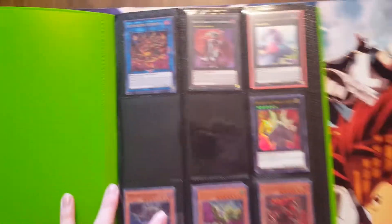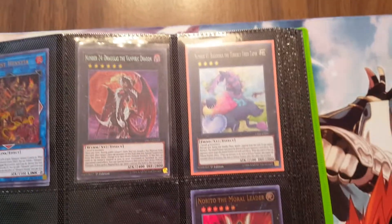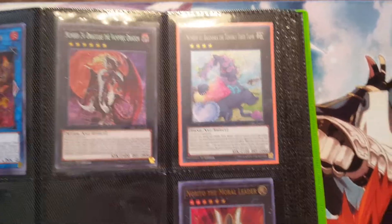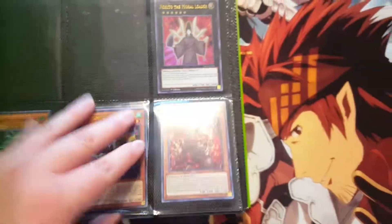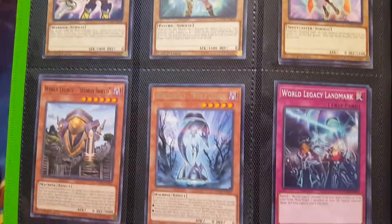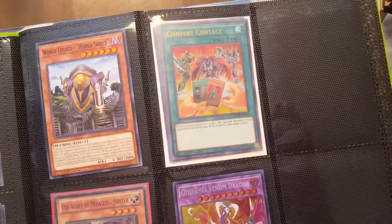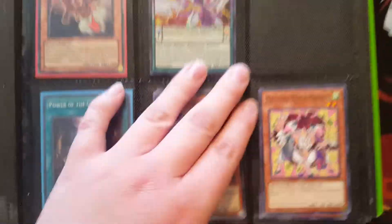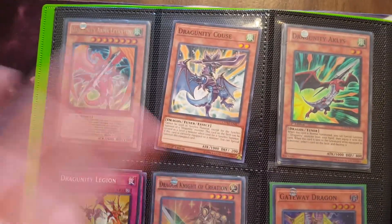Start with the big binder first. Again, I have two Altergeist Hextia. I think I just have one Baguska now, pretty sure. I bought some Cybernetic Horizon packs and some New Battle of Legends, so I got a good bit of stuff from those. Not much has changed from the beginning of the first few binders. I got like five World Legacy Discovery and like three Convert Contacts. I got like three Kaus — I know there's only one in here, but I got like three.